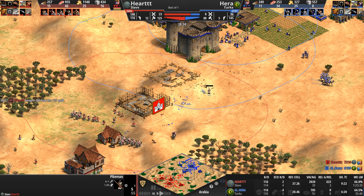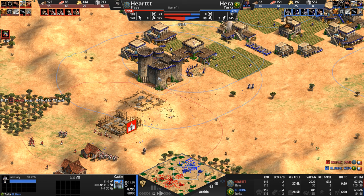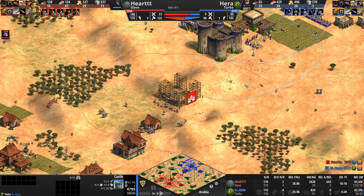Yet again, the Slav for the fourth or fifth time takes a not-great engagement, retreats a little bit, and is somehow still alive. And you know what that 'somehow' is? Forty villagers ahead — that's your somehow. Now our Turk has his castle and a Janissary is coming out.